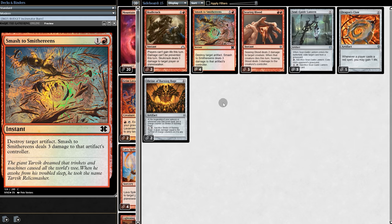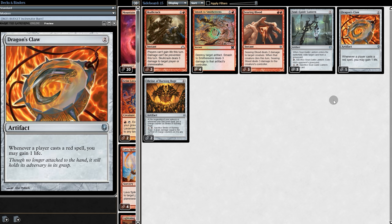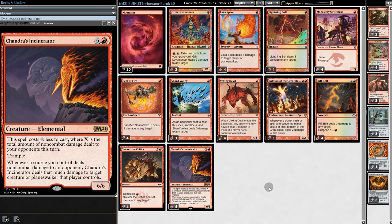On the sideboard we have Life Gain Hate, Artifact Hate, Creature Hate, Graveyard Hate, Red Hate, and Control Hate. But now it's time to see this deck in action, because Incinerator was literally just released today, so no one knows for sure just how good this card is. Is it good enough to make a $50 budget deck competitive? That's what we must find out. So let's get to the gameplay.